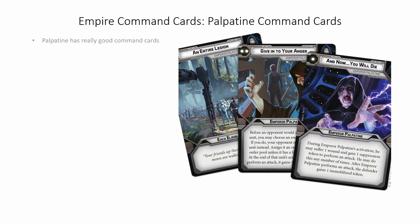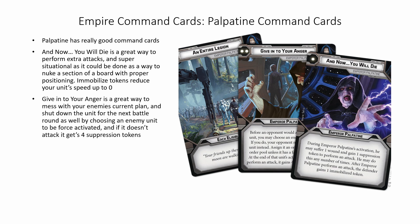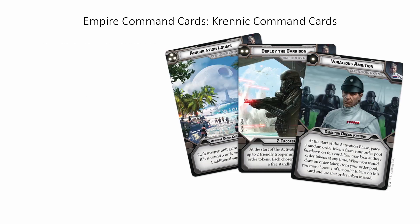Palpatine's command cards are really good. And Now You Will Die is a great way to perform extra attacks and super situational, as it could be done as a way to nuke a section of a board with proper positioning. Immobilized tokens reduce your unit's speed to zero as well. Given to Your Anger is a great way to mess with your enemy's current plan and shut down the unit for the next battle round by choosing an enemy unit to be force activated — if it doesn't attack it gets four suppression tokens. An Entire Legion gives orders to every eligible unit within range 3. This is fantastic and a lot like Yoda's command card — the reason you take Palpatine.